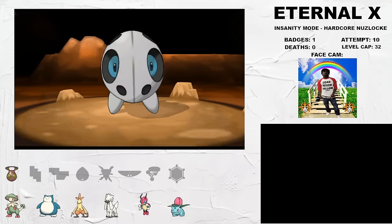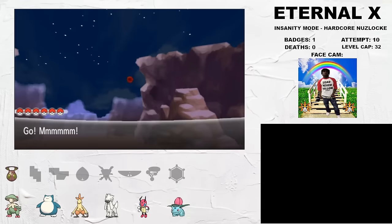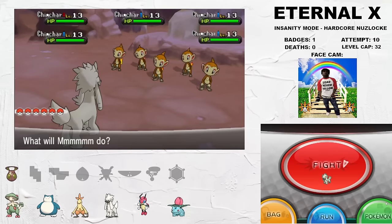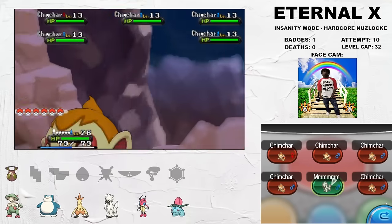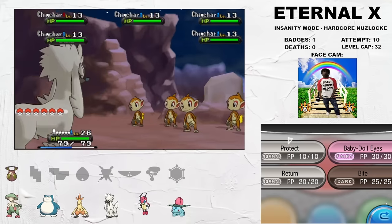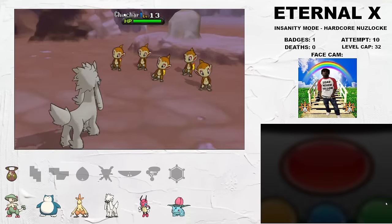In Connecting Cave, I grab Aron, which is a solid get. Then on Route 8, I use Honey to get the 60% Chimchar Horde. It seems redundant to have both Infernape and Blaziken, but as you'll see, these Pokémon have tools that differentiate them pretty significantly.